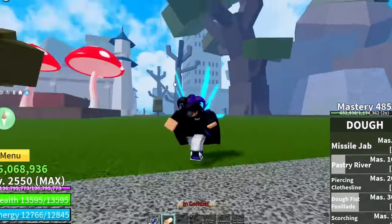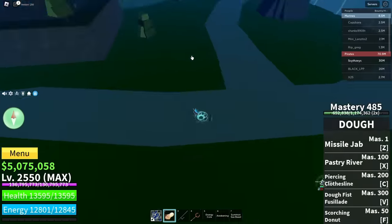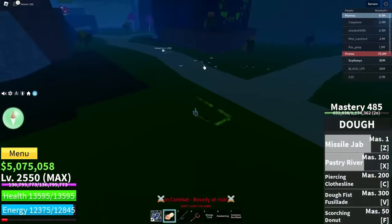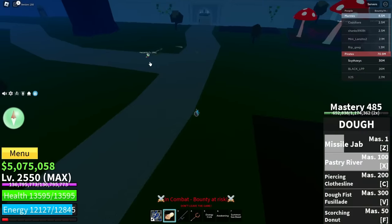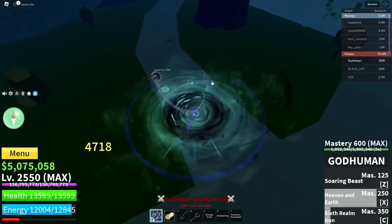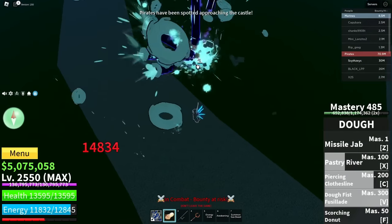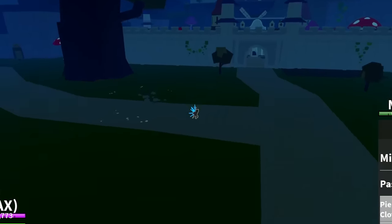Let's go into PvP with it. We have someone right here — let's land the doe combo. You have to be super fast on that. It looks like this guy's using rubber. Here we go — yup, look at that, it worked! You gotta be super fast. And we just killed the rubber user.